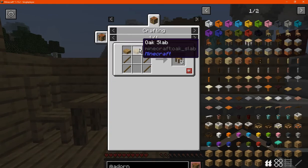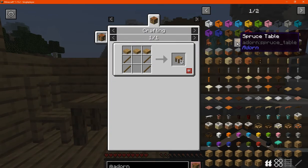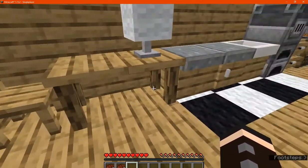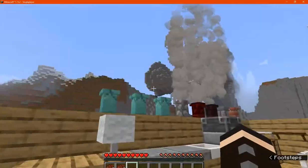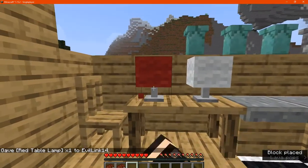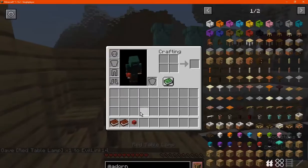You've got the table which is made with slabs and sticks, with multiple variations. If you place two or more together it'll extend the legs of the table. You can obviously put stuff on top of them if you wish, like these lamps here.